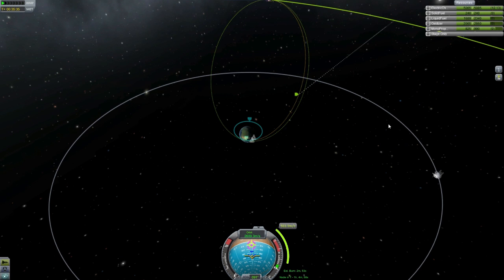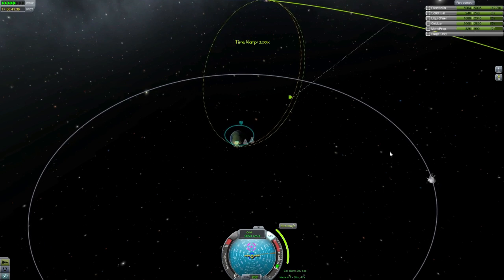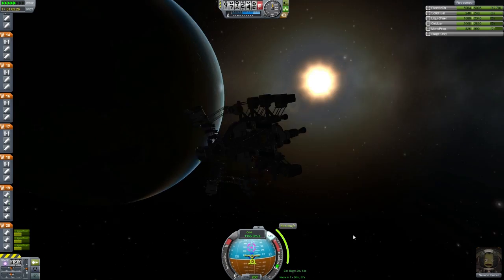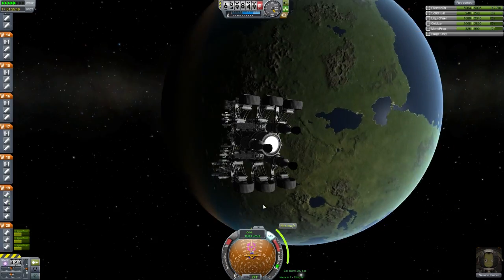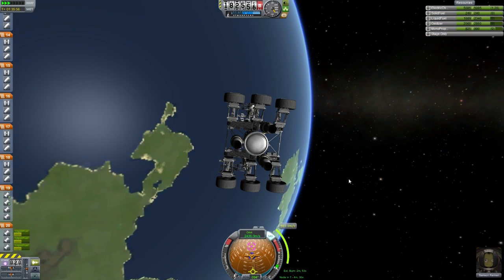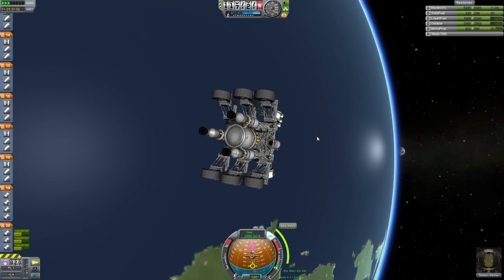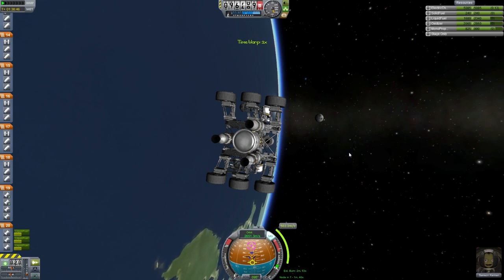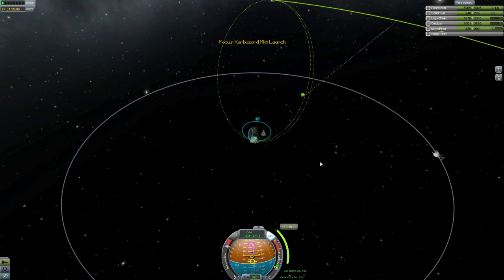The way it actually ended up working — I had to make two burns because the first burn was super close to where I was at in my orbit. I was way past my maneuver node. I figured at one point I would just stop, so I burned about 400 meters per second around the maneuver node and then set up another one to save a bit of fuel that way — take advantage of the Oberth effect. I believe that's the right effect I'm mentioning. Could be wrong.